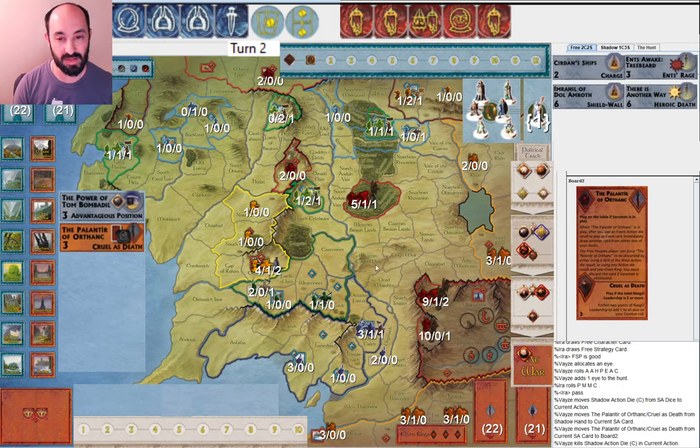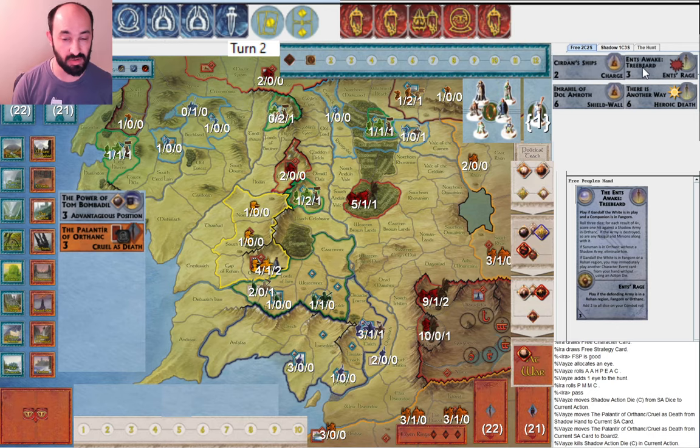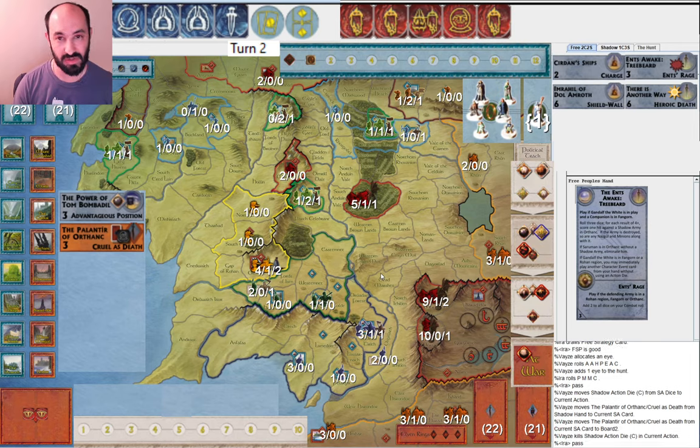Maybe it makes more sense if I'm going to spend a ring anyway, because next round if I roll Will of the West, I'd like to get Gandalf and get an extra die. But I also have Ents, so a lot of reasons why I'd like to get Gandalf sooner rather than later. So maybe if I'm going to end up using a ring to get rid of the Palantir anyway, it makes sense to do it now. But I always prefer not to give Shadow rings. Would you spend a ring to get rid of the Palantir now? Or would you wait until next turn hoping to roll a Will of the West, possibly even foregoing Gandalf?